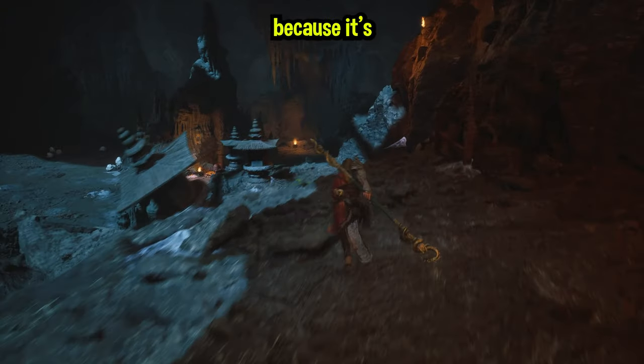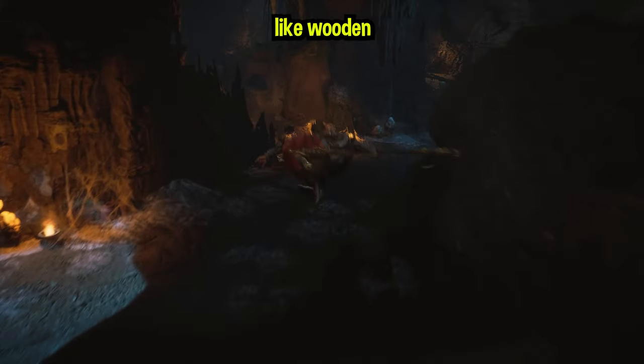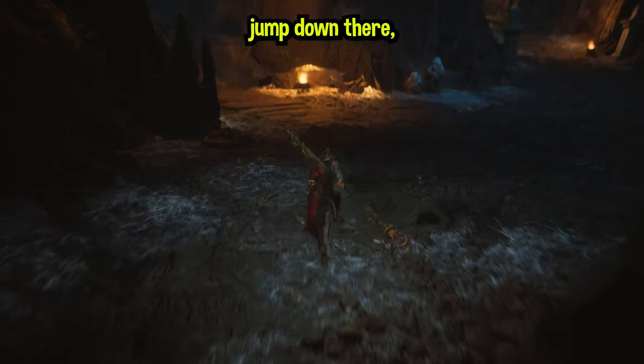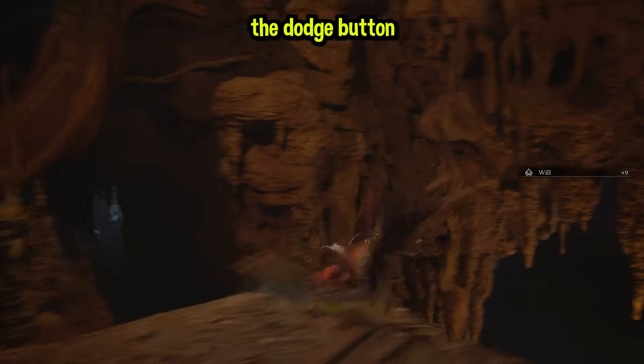I do want to show you this first little section because it's easily missed. Once you jump down here, straight ahead of you, you'll see some wooden planks — you want to jump down there, but you need to also watch the Vizzer arching up to the right there. Just keep spamming the dodge button to avoid him.